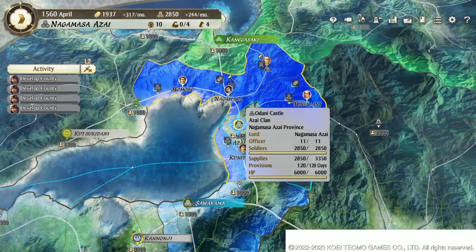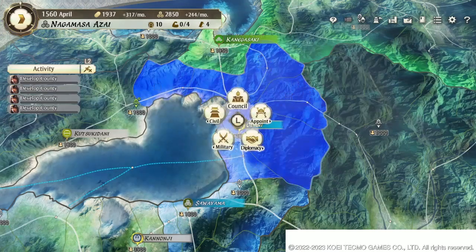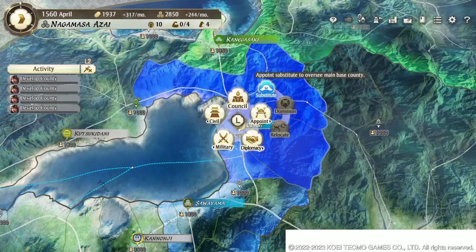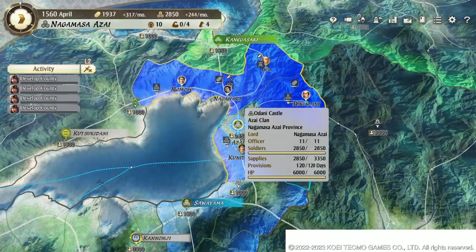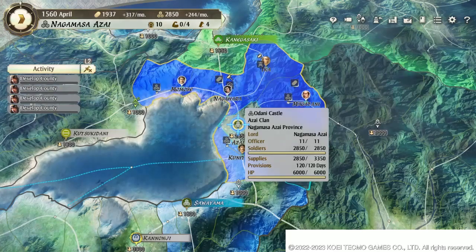Anyway, that's going to be it for the video. I hope you guys got that. So again: Appoint, Dominion, Substitute, and then Civil, Develop. And just try to hit that 5,000 crop goal so you can get that extra labor. Hopefully that can start jump-starting your economy to where you can start building out from there. If you guys have any questions, let me know in the comments. I'll probably have a run starting for this game pretty soon. If you guys haven't subscribed already, make sure you subscribe so you don't miss any more videos on this game. I'll catch you guys on the next one — until then, take care.